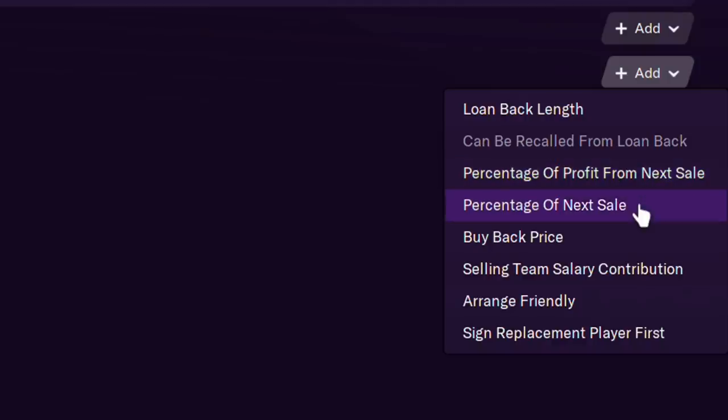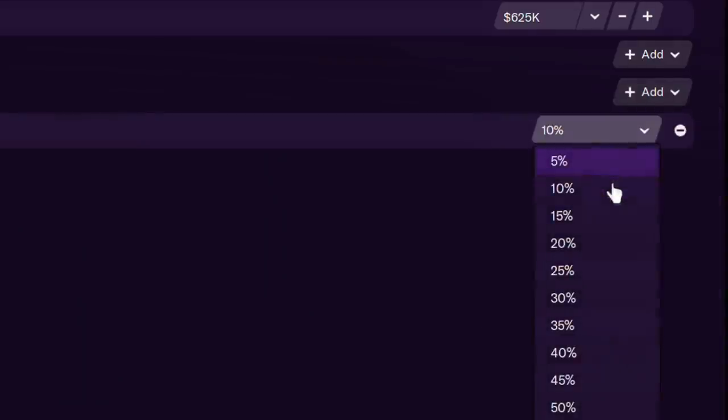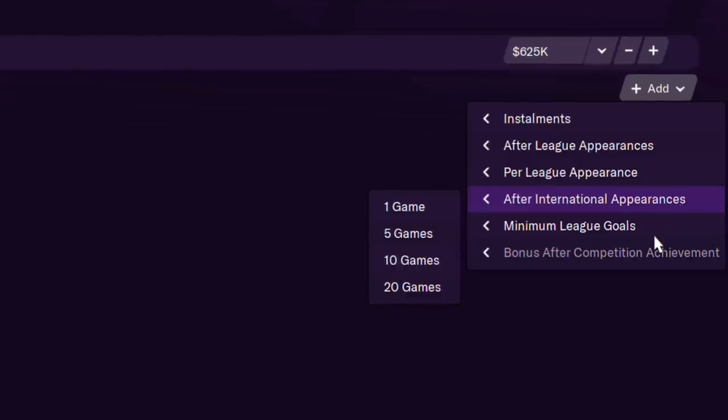On the transfer page there's also percentage of profit from next sale and percentage of next sale. I'd always go percentage of next sale, because profit is above the amount you already sold them for — I never put a lot of value in that. Slip it into a negotiation to sweeten the deal without knocking down the transfer value too much. I don't make a huge deal about it because you never know when it's coming, and sometimes players get released for free. I try to avoid per-league-appearance and international-appearance bonuses — there are too many ways those get gamed.